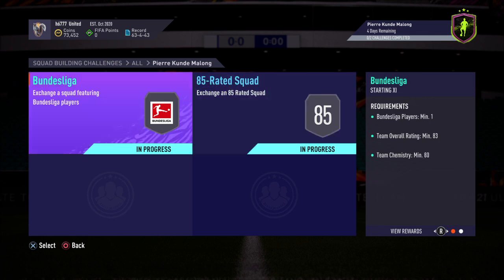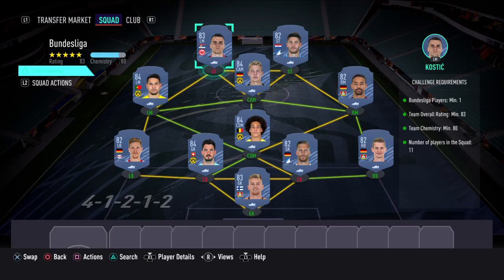Let's get into the solution for this one. These are the players you'd need, or one combination of players to solve this SBC. I estimate this will cost around 20k depending on the market and the time of day that you actually do this. If you look to the right-hand side you can see all the requirements have been met, even though I've used a concept team.